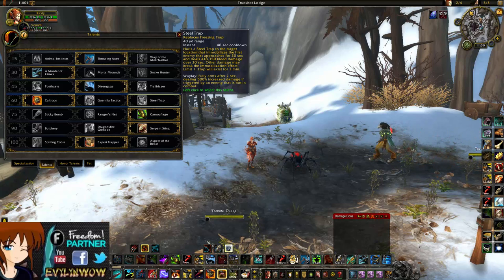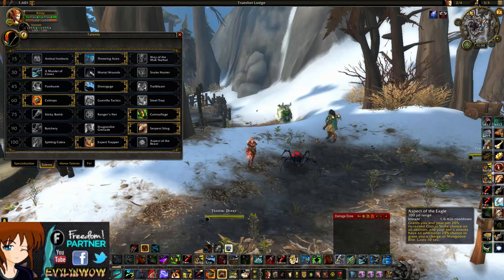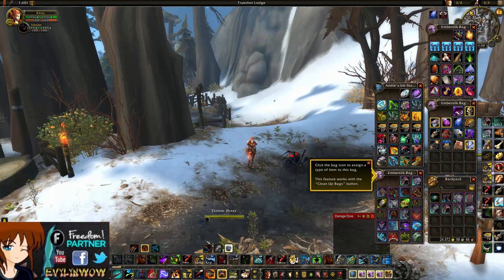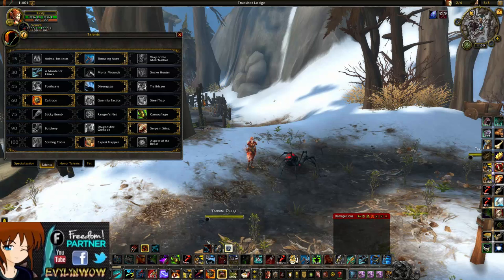Another unmentioned change is to Aspect of the Eagle. It used to give a 10% increased critical strike chance and now gives 20%. This might make us want to target 30% crit from our gear so that with the 20% bonus we'd be sitting at 50% crit, which would be really nice.